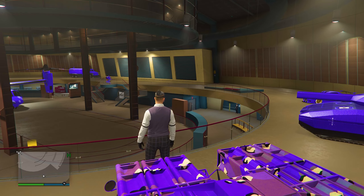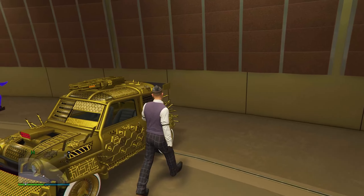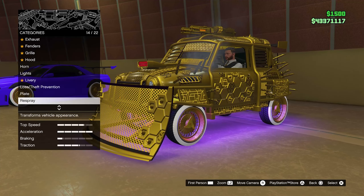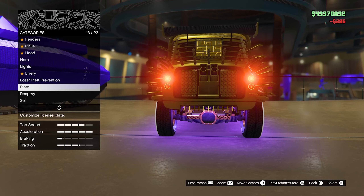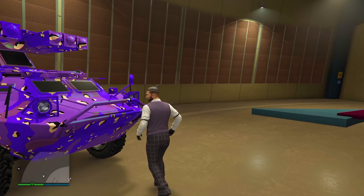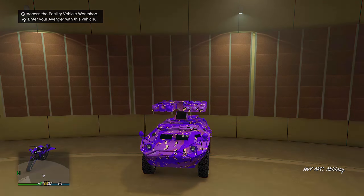Once you're back inside your facility, get out of the Faggio and head over to your Issy Future Shock. Press right on the D-pad to access the customization menu, and change the plate to any plate you want. After that, exit the vehicle, then re-enter the Faggio again.